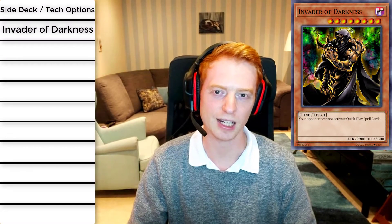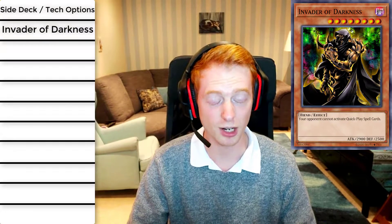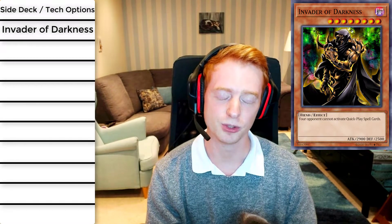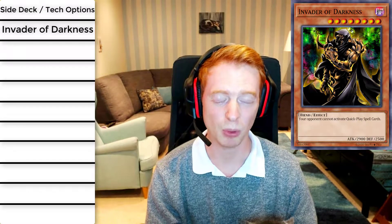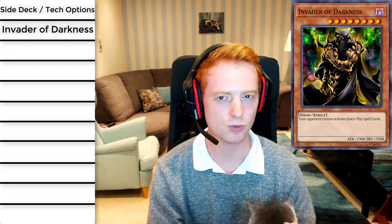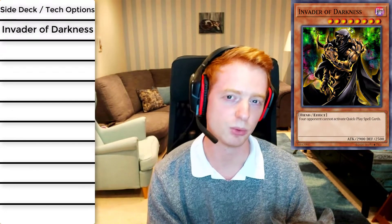Being able to stop all quick-play spell cards means they can no longer activate Drone, Widow Anchor, or Shark Cannon — you pretty much shut down a lot of their spell cards. Its stat line means you're most likely going to get over monsters like Kagari and Shizuki with ease. Furthermore, even if Invader of Darkness dies, you can get access to Archfiend Empress and Call of the Archfiend to keep its presence on the field and keep stopping your opponent from activating quick-play spells. It's also fairly useful against Heroes — it can stop cards like Mask Change.